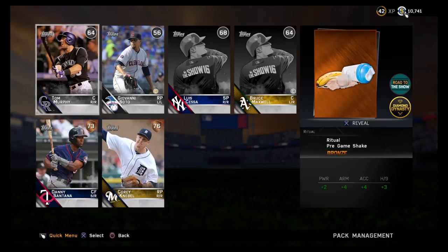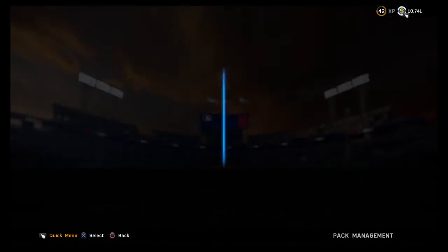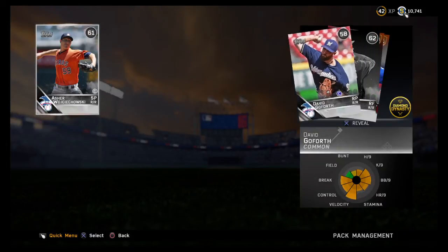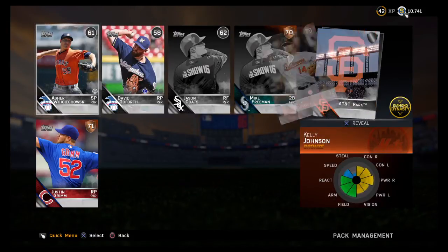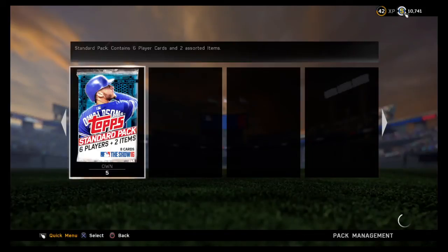Danny Santana actually could be a little useful and so could Corey Knievel — now that I'm looking at it after freaking out about the two backup catchers. Kelly Johnson is going to hit fourth. I'm not writing down David Goforth or Asher Wojkowski — get out of here with that noise. Mike Freeman, Kelly Johnson. Jason Coates — there's no chance you're making the squad, so you're not even getting written down, bro. You can go hang out with David Goforth.